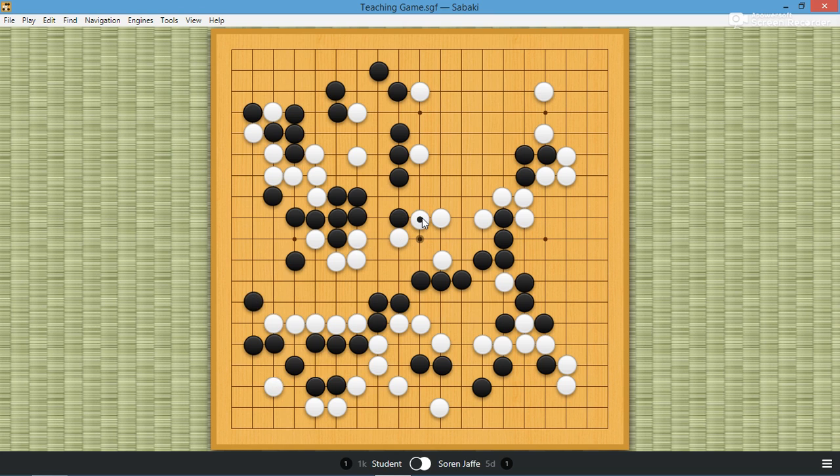There's a lot of aji here actually. There's this peep black can look at. And white is not alive. Even if black just connects, you can see that peep still exists. I did play this because it's the strongest answer. But you'll see that this move — black cuts. So this move — I was like, oh, what's this exchange? What are you doing? But this move is actually very good, and you'll see why in a second.